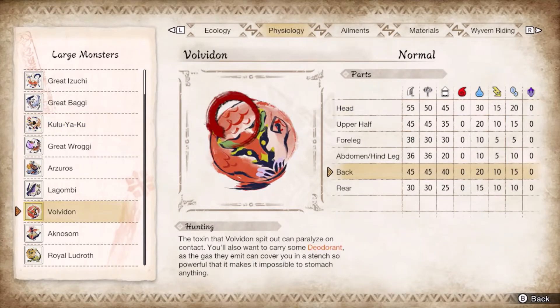Volvidon is an annoying matchup. Dodge and guard the paralysis at all costs, and break its back by aiming for the brick rack. The free window of damage is a fart attack after a ready stance or counter peak. You can try to interrupt it while it's rolling around, causing a knockdown, but it's always just safer to wait for it to stop moving.